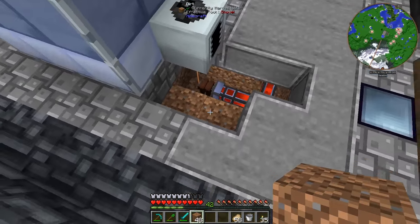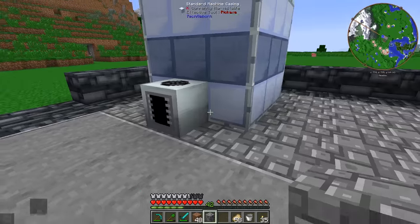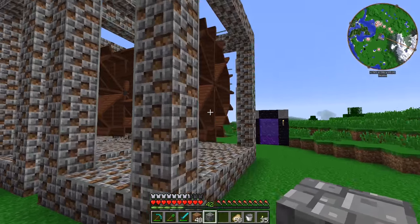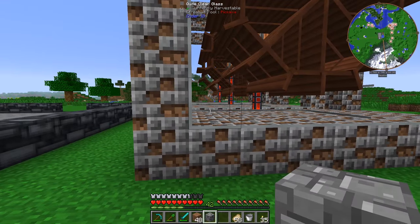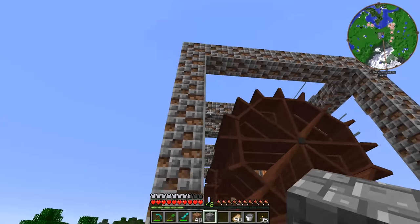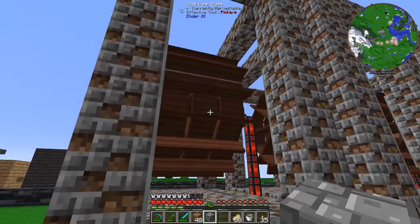I just built out the frame for the water wheels. I'm using quite clear glass - I got some regular vanilla glass and exchanged it, then used a chisel to chisel it into quite clear glass. I went with this because you can't see any of the nasty vanilla textures. Everything should be set up here, but we're going to need some water. I'll grab something like an infinite spring and go ahead and set one of those up right now.